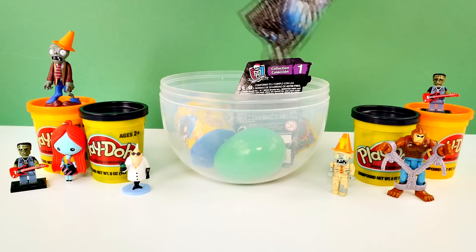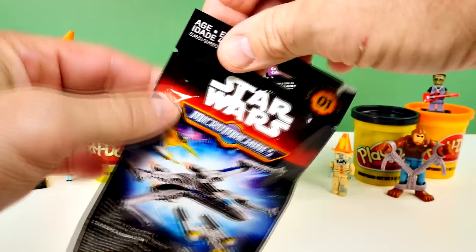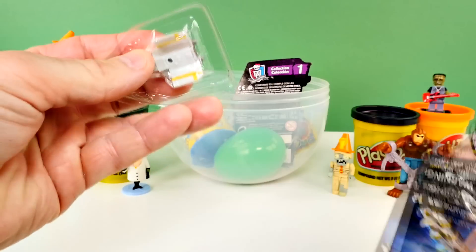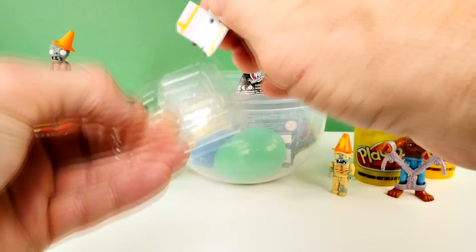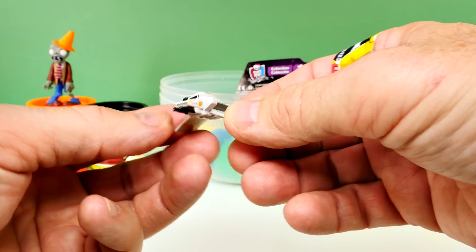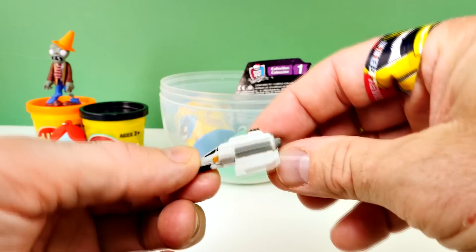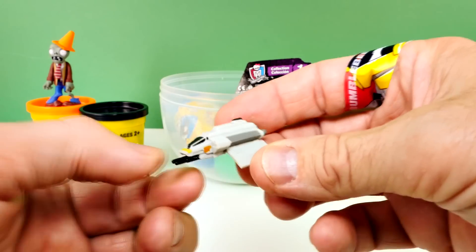Okay, it's up to me now. Star Wars Micro Machines. Let's see. Now sometimes I need help with these. Wow. I don't know what that is. It's a spaceship. It is a spaceship - that's what I call them all. Some kind of fighter? It may be from the new movie, but it looks very similar to one I saw in Empire Strikes Back. You guys let us know in the comments.